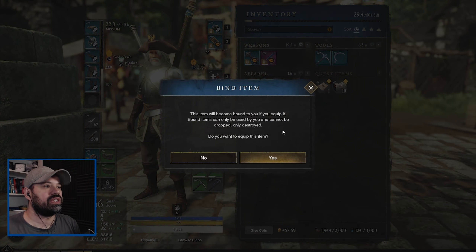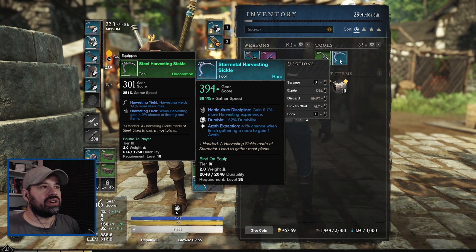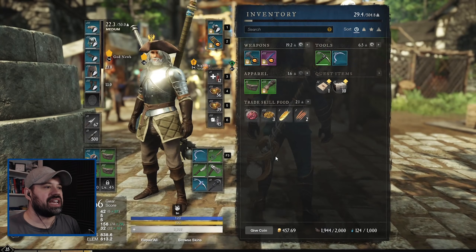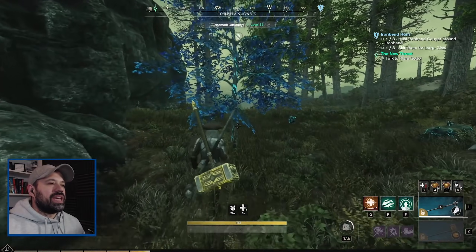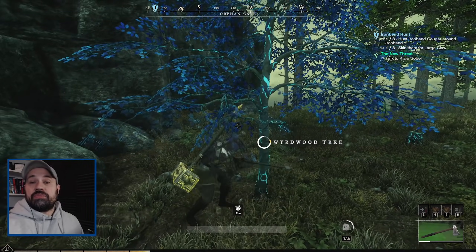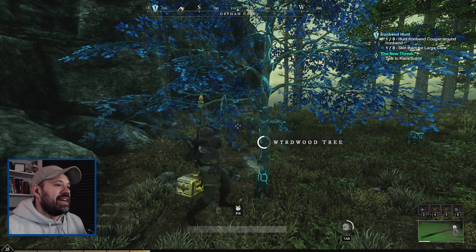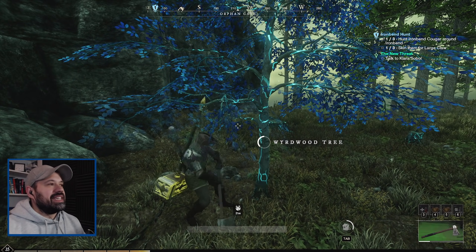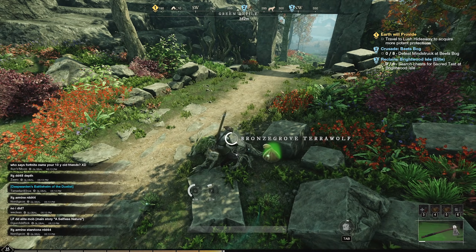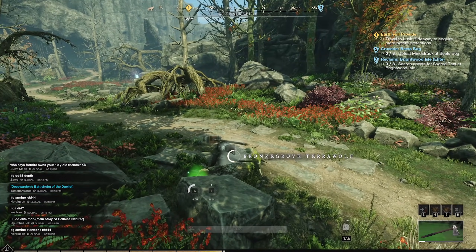The improvement here is that our mining pickaxe went from 266 to 388 gathering speed, and our sickle went from 250 to 391. This is exciting!